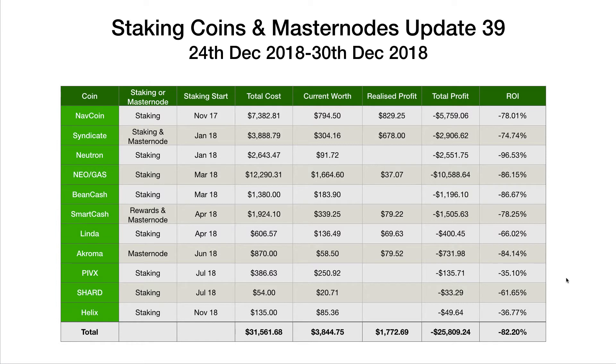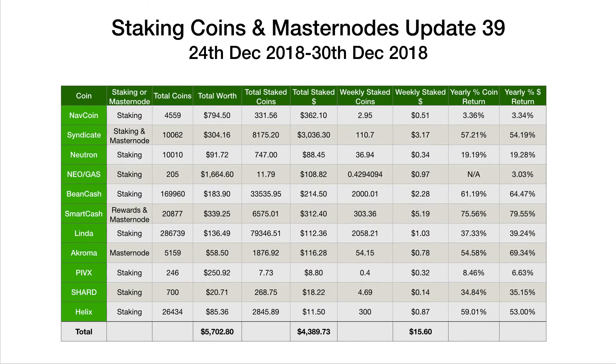Across the board this year it's been an appalling year for crypto in general. There is no escaping the fact that even with staking coins or Masternode returns, if we look at the percentage return graph, if something drops 80-90%, it doesn't matter if you're getting a 3% return — which you might be getting from NIO — or around 5% for NAV, or around 50% for Syndicate, or even more for some coins. When a coin price is depressed by 90%, it doesn't matter how much these go up, it's going to be a pretty awful year.